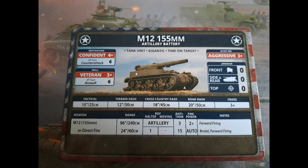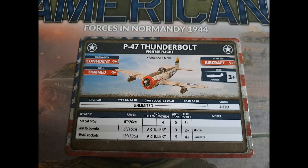It is front zero, side zero, top zero defensively — aggressive, confident, but veteran with time on target. Being gigantic, it must be treated as a large gun when ambushed, more than 16 inches away. Finally, aircraft — I don't like aircraft, but this one's not too bad with plenty of upgrades. Confident and trained, hit on a 5-plus with a 3-plus save. It has 50-cal machine guns with the choice of bombs or rockets — anti-infantry or anti-tank. AT5 for bombs, but bear in mind a Tiger tank is only top armour 2 and pretty much everything else is top armour 1.